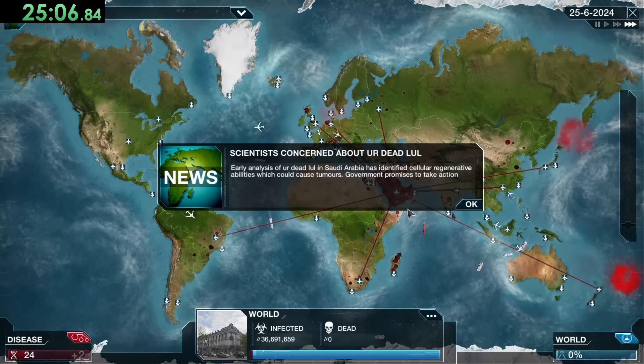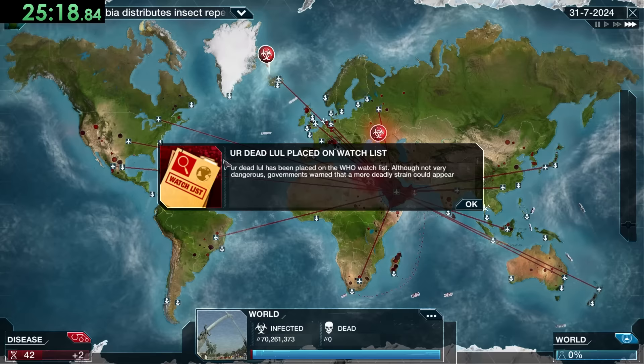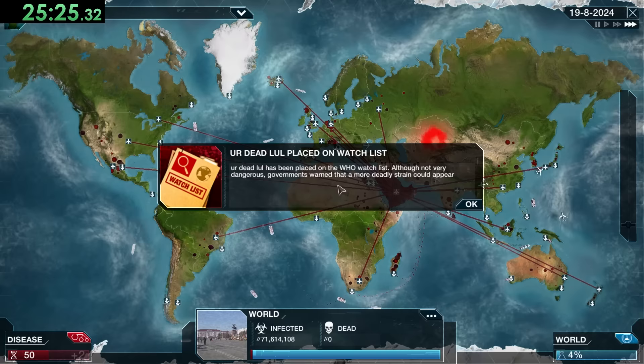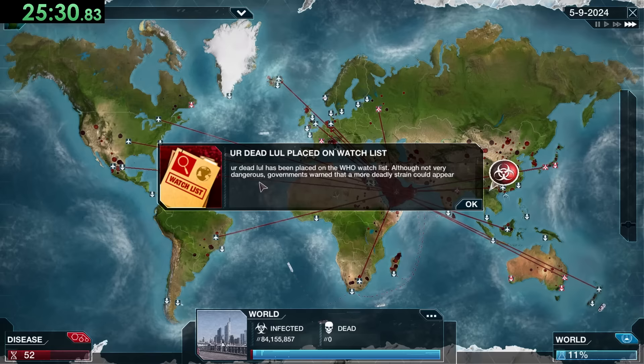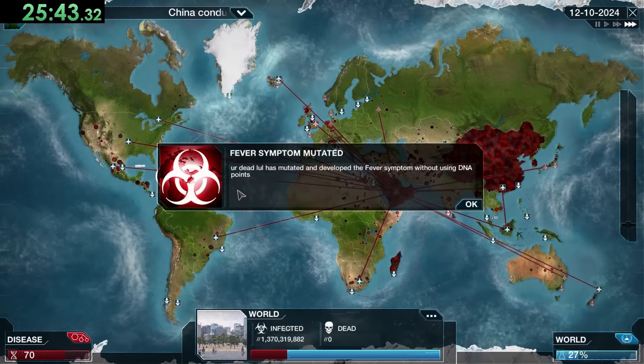They haven't even started working on the cure — I don't even know what they're doing. We're just hoping we can get as much stuff mutated as possible rather than spending points on it. I was also hoping to get more blue research bubbles since we have Catalytic Switch, which gives extra DNA from popping those. We are getting a lot of DNA, but that would just be a bit better.